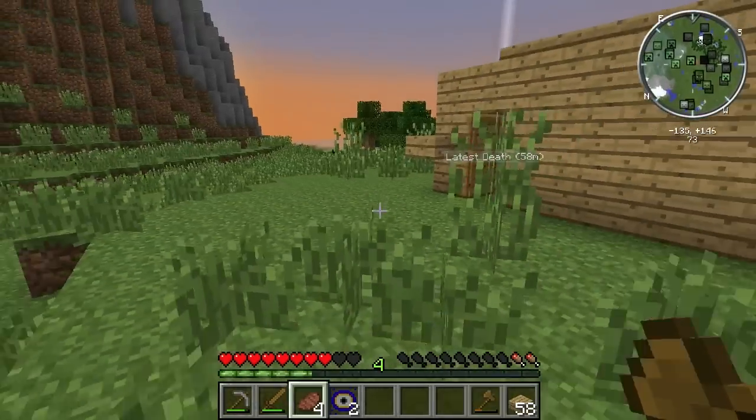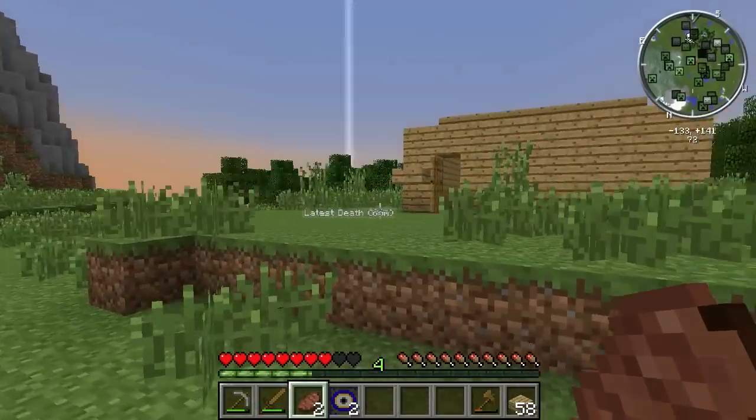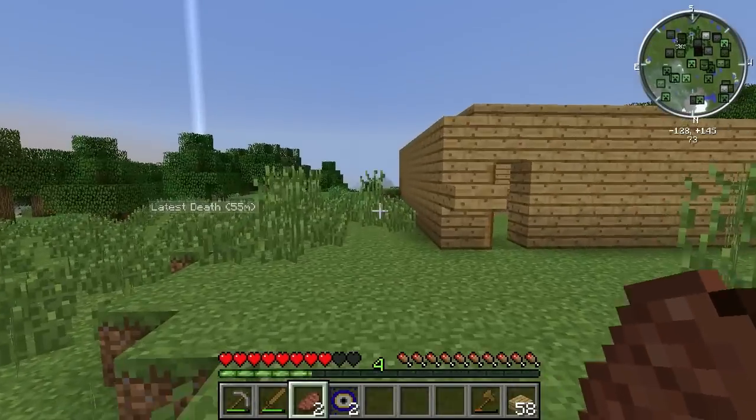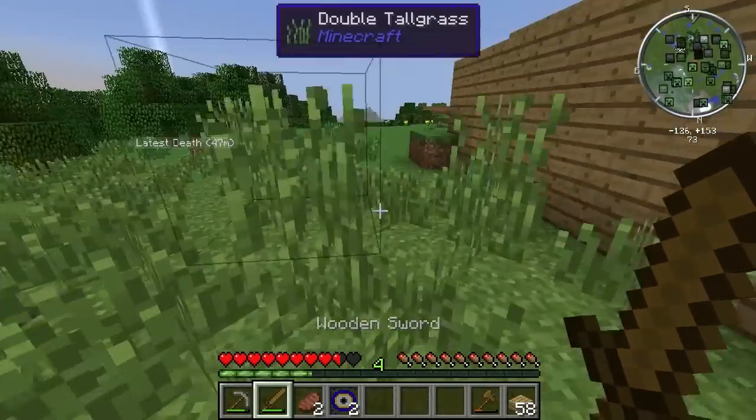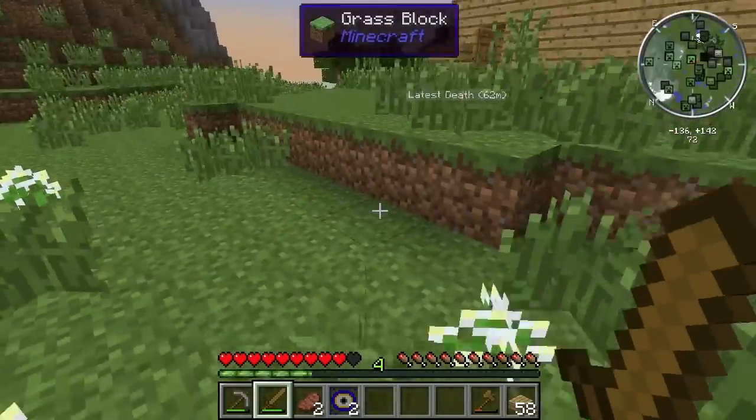Run! We can't run because I forgot to eat. There we go though. Apparently there is a creeper right beside our house — or is there? No, there isn't. Huh. Where's that guy? Is he below me? There must be a cave below me. That makes some sense.